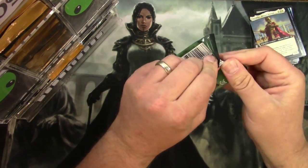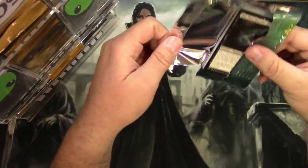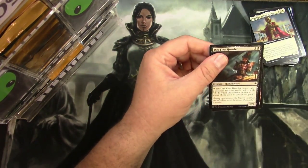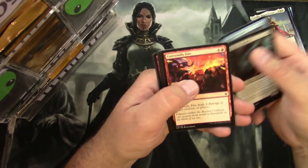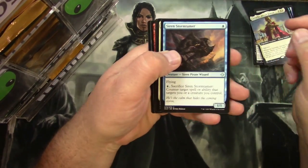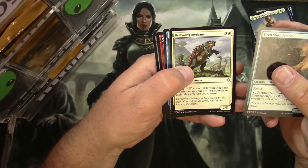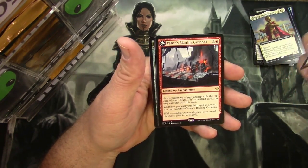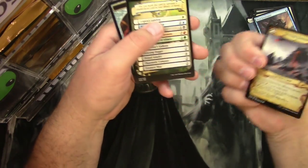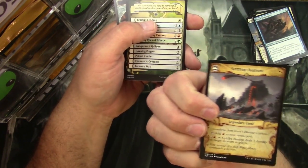Ixalan pack: Treasure Hoarder, Siren Stormtamer, Bellowing Aegisaur, Air Elemental, and a Vance's Blasting Cannons — it's a flip card with Spitfire Bastion on the back. Cool.